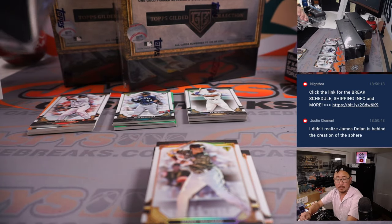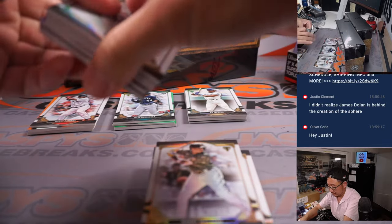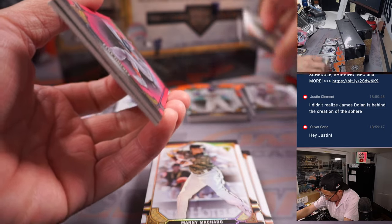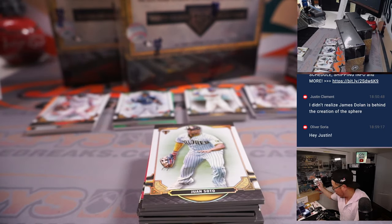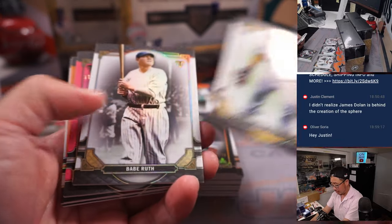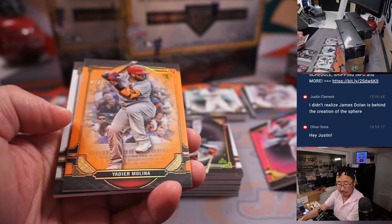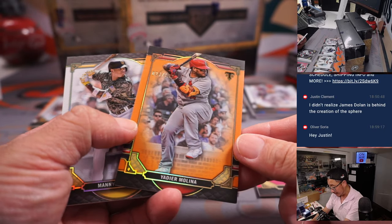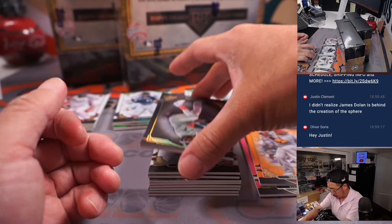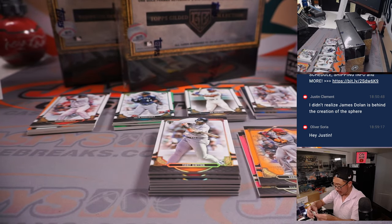Now, away we go. Let's do the 2022 Triple Threads first — obviously all cards ship, not too many cards in here. We've got both boxes open at once. Eloy Jimenez for the White Sox, numbered to 125, that'll be for Michael. Yachty to 199, that'll be for the Cardinals, Allen. And we've got an Eloy Jimenez to 50 — that'll be for Michael and the White Sox.